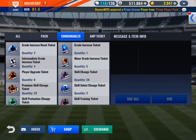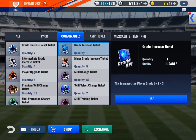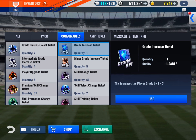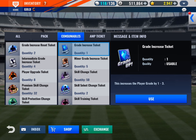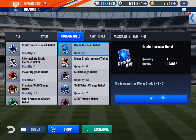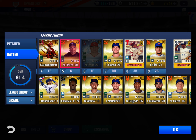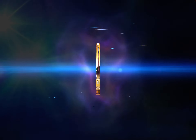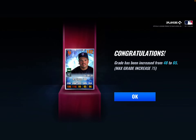In consumables we have a grade increase ticket. I held a poll on my Yankees team asking who to pick — you can vote on my page. But there's no question on who we want to use this on: it's Mike Piazza. We got Hank Aarons, Paul Goldschmidts, Mike Schmidts, Josh Donaldson — but Mike Piazza. We want to make him a diamond. And there he is — Mike Piazza, diamond.